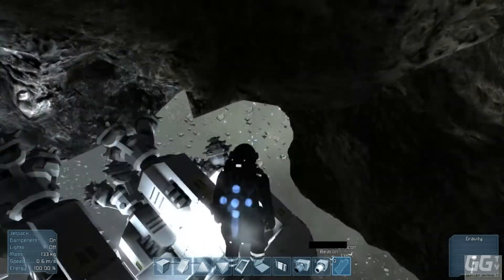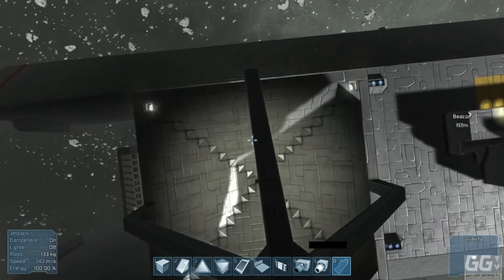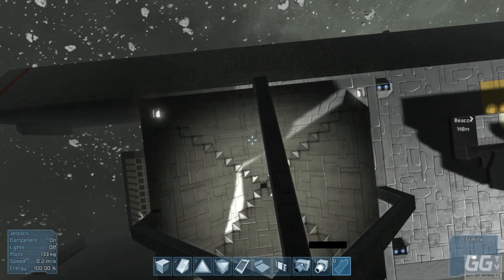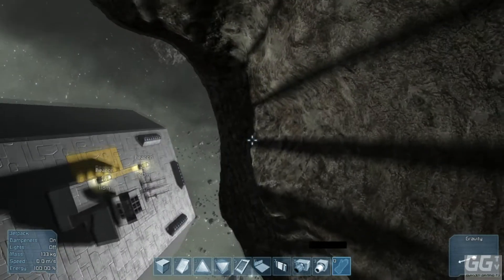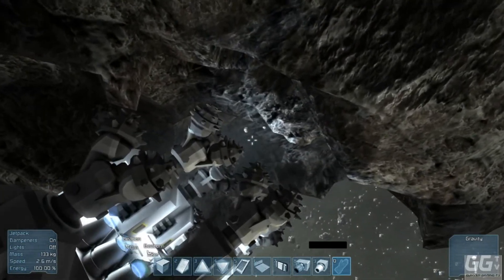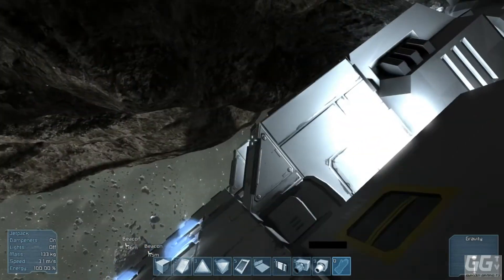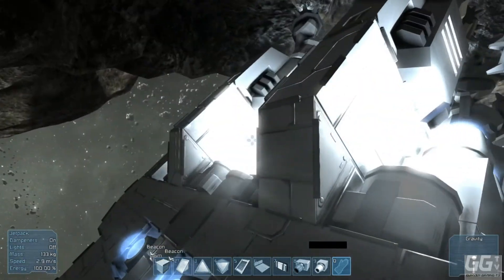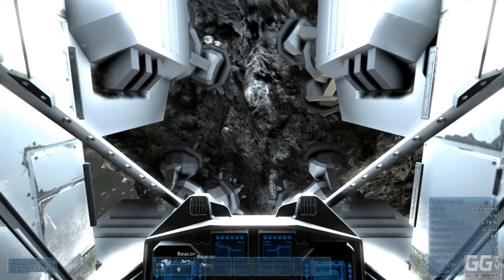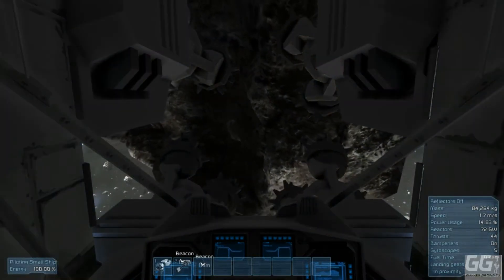I'll have to stop it there and quickly hop out. You can see the stones dropping down there and rolling in - they all drop down the hole. Some of the stones are still up here so the gravity well could do with being moved up. I'll put the ship back in and show you where the stones go. The drill bits themselves do collect stone as well.